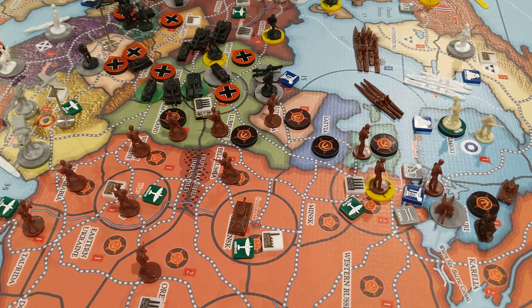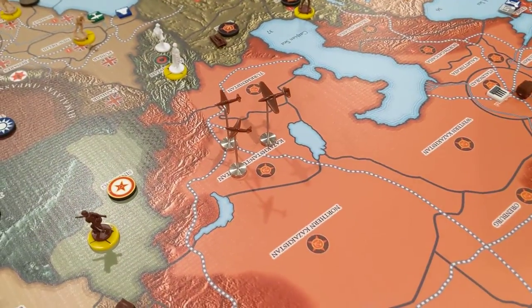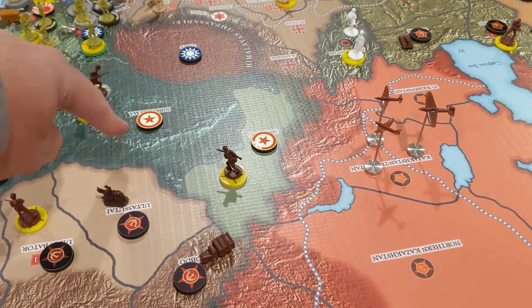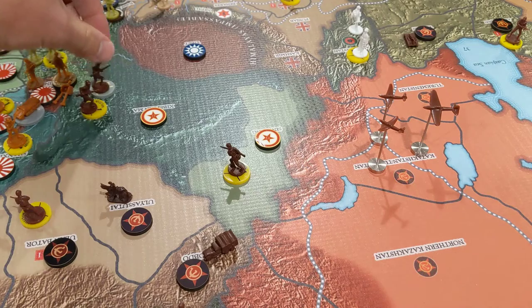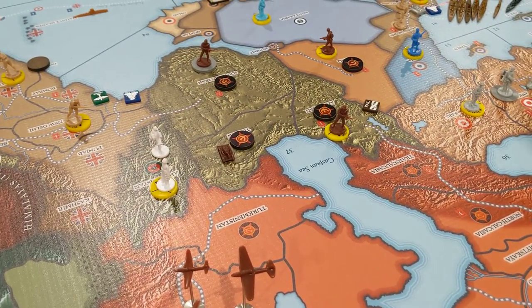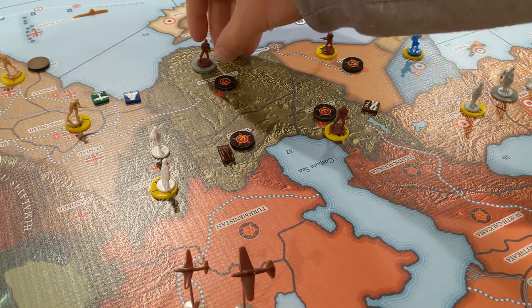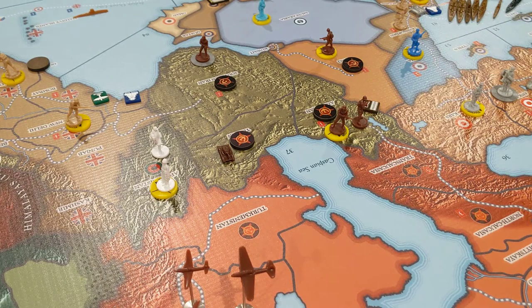For non-combat movement, I think I'll keep these planes here for now. They're covering this territory right here, so if Japan comes in these planes would theoretically be able to go back and hit it. I'm gonna keep two infantry in southern Iran and move one up to Azerbaijan. I don't want to move all three back — it's gonna be a while until that naval base is built.